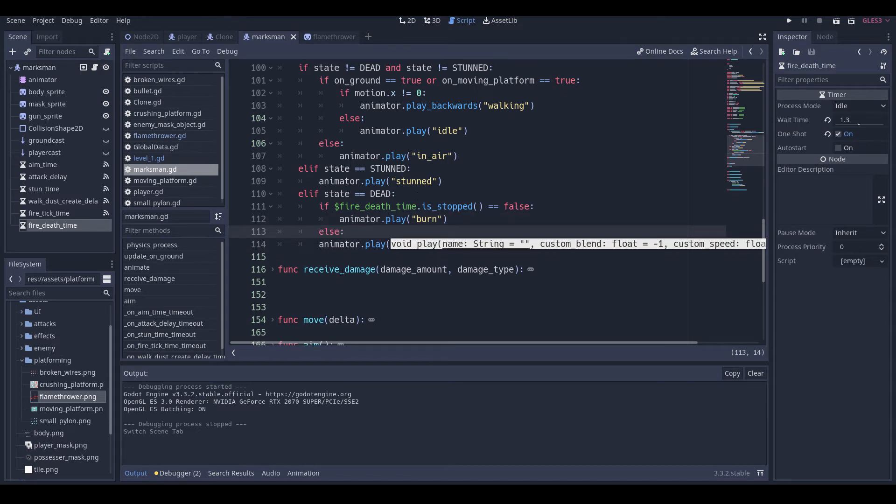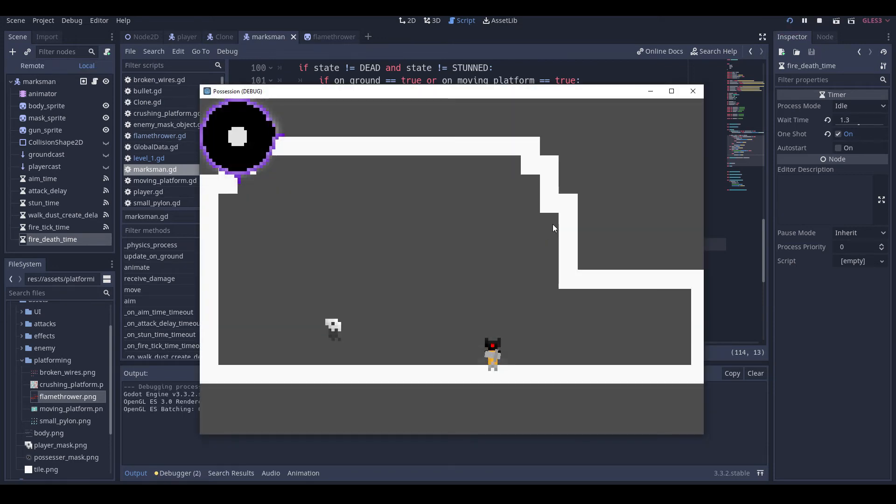Then in here we're going to go: if money fire death time dot is stopped is equal to false, animator dot play 'burn', else — and we'll just tab this forward. Now let's see what happens.